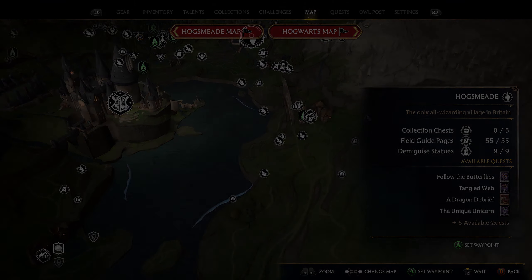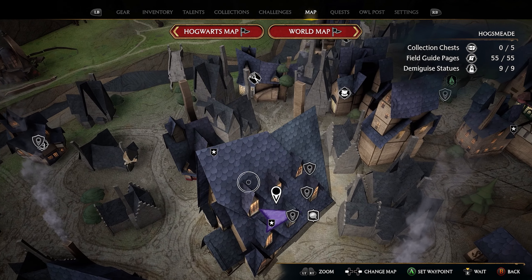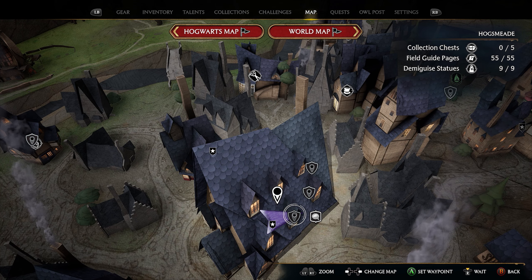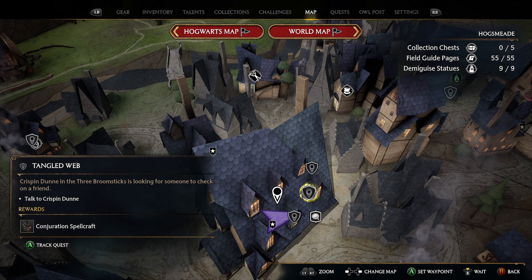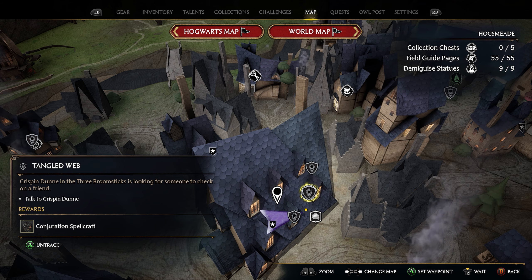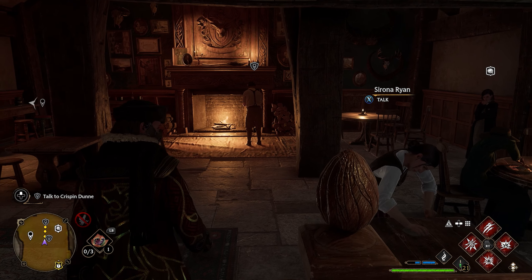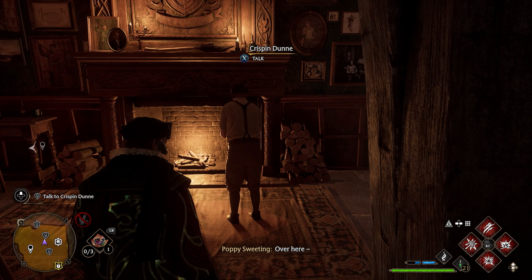So we're going to head over to Hogsmeade. Once in Hogsmeade, we're going to go down here to the Three Broomsticks. In the Three Broomsticks, we're going to look for the quest called Tangled Web. This is the quest that we want to start. We'll head over to Hogsmeade and once inside, we'll walk up and speak to this guy by the fireplace — his name is Crispin.